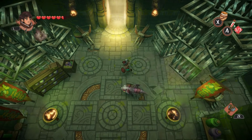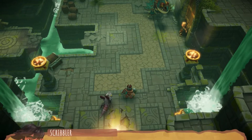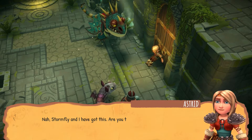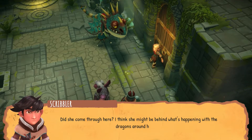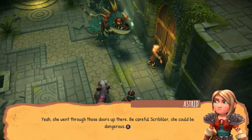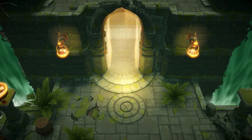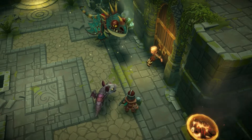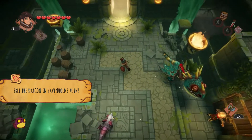There's a chest over there on the left — that was, in fact, what I was missing. Astrid, are you okay? Do you need any help? Nah, Stormfly and I have got this. Are you two following that girl with the blue hair? Did she come through here? I think she might be behind what's happening with the dragons around here. Yeah, she went through those doors up there. Be careful, Scribbler — she could be dangerous. Let's go through those doors. Make sure you stock up on fuel medicines before you continue. I think we're good — we have a good amount of medicines and stuff, so I think we're fine.